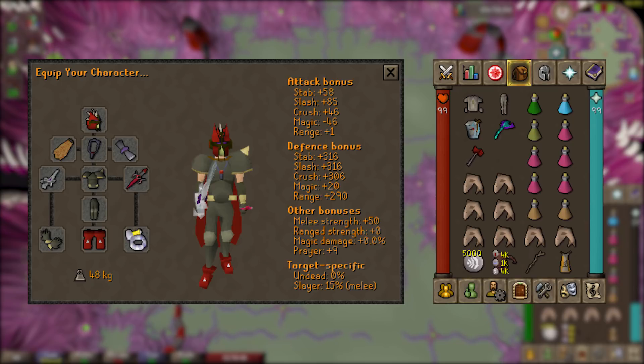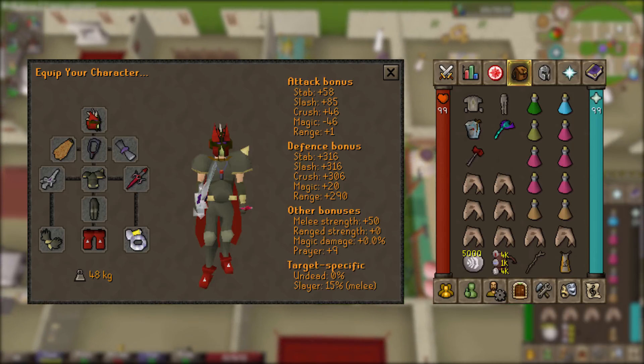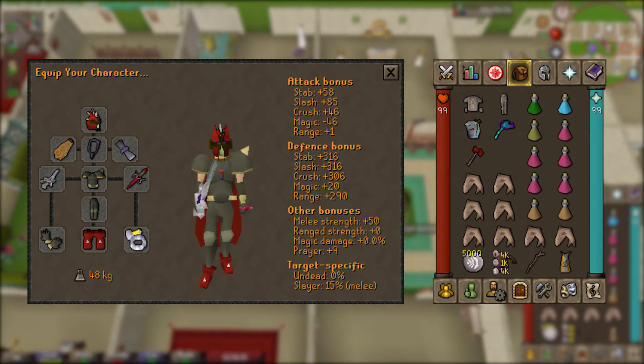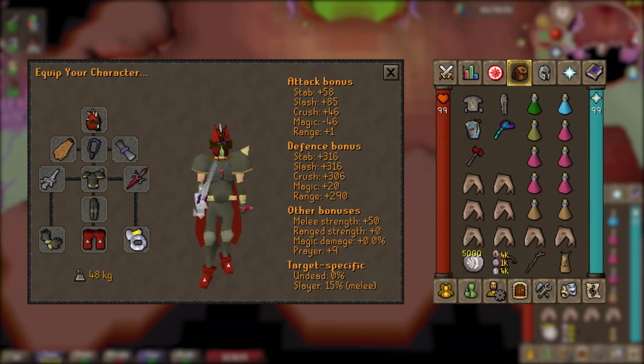Over in the inventory you'll see some additional gear: a Bandos d'hide top and bottom, though any d'hide top and bottom will work — even black d'hide. The prayer bonus from this is not that important. I also have an Ava's Assembler, though an accumulator or ranging cape will work. For the ranged weapon I'm using a Toxic Blowpipe, but a Magic Shortbow (i) or even a Crystal Bow works if you're low on cash.